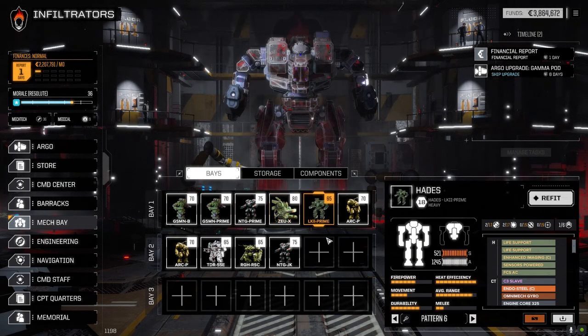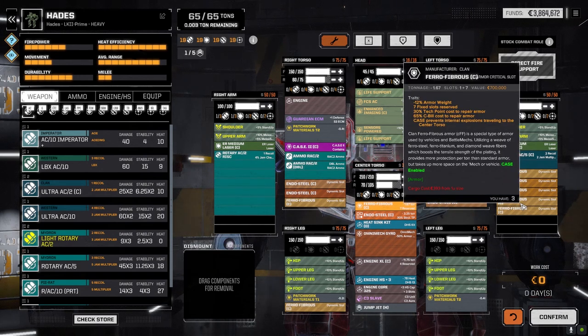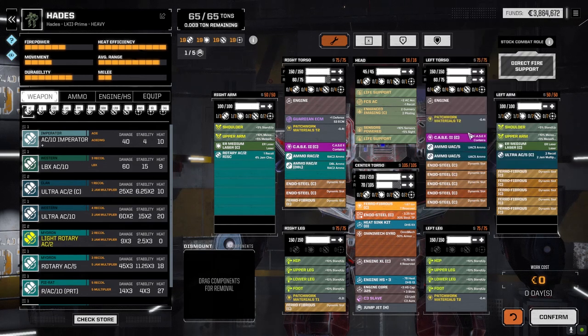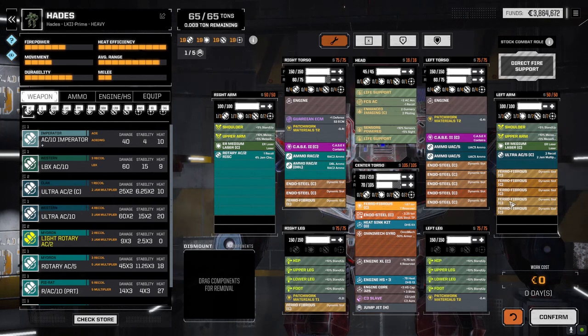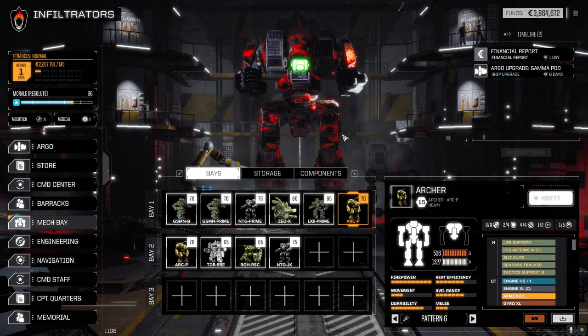The Hades has changed quite a bit. I'm not really happy with it — it'll be a secondary mech at this point. It's a long-range firepower mech with guardian ECM, fire control, autocannon Ultra 5 on one arm, rotary 2 on the other, backed up by a pair of ER medium lasers, plenty of ammo, and one jump jet. It's just a backup if one of our mechs goes down and we need to drop something into battle.